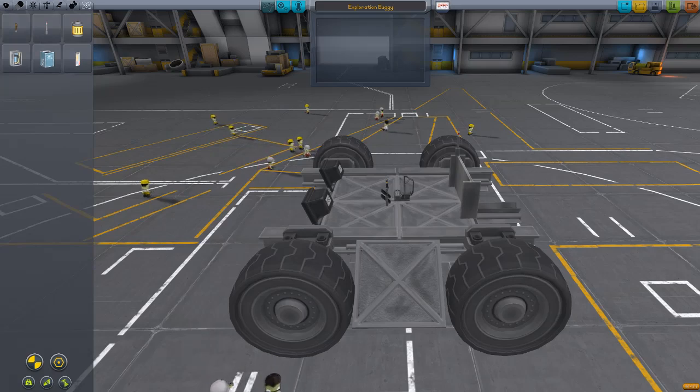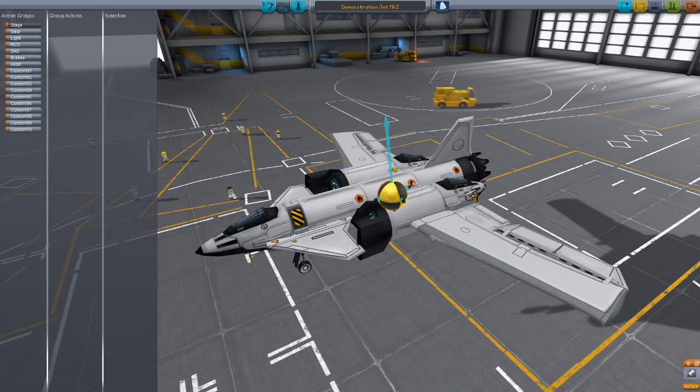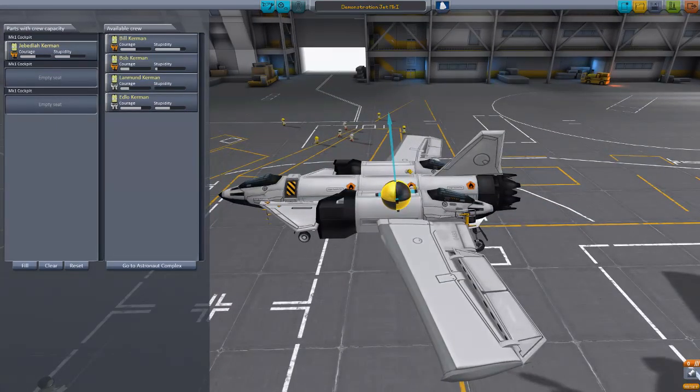There is also a new description field whenever you make a craft, either in the VAB or the spaceplane hangar, where you can write up a few lines to describe your spacefaring contraption. In terms of crew management, it's now possible to assign crew manually to missions before launch, both in the VAB and the spaceplane hangar, as well as from launch sites such as the launch pad or the runway. And there are completely new launch dialogues — new options when you launch a flight and end a flight.